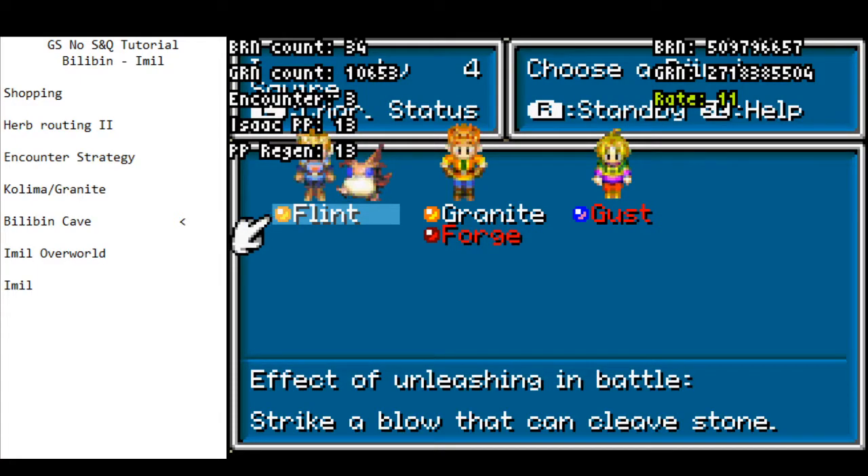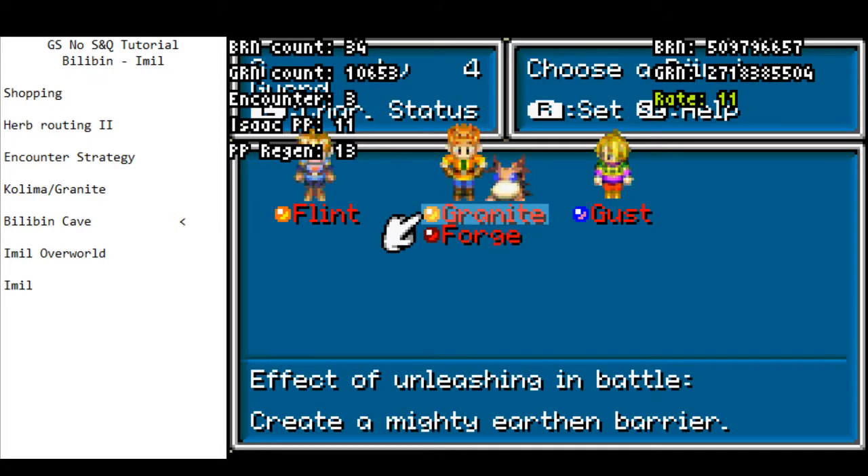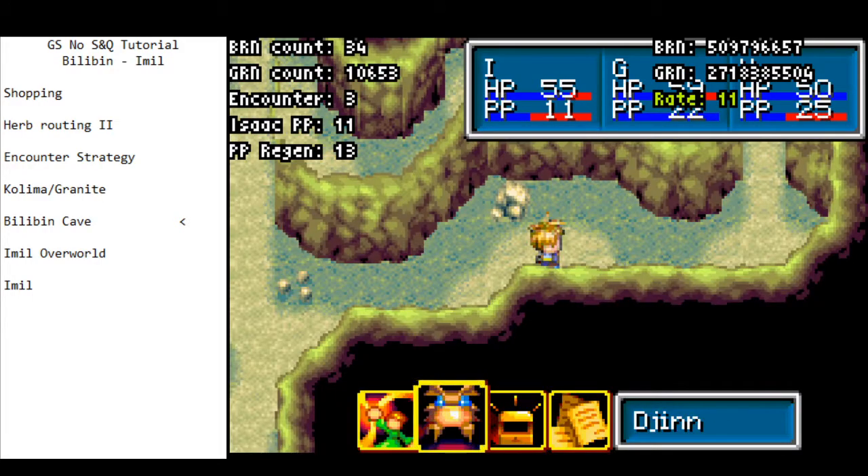The way djinn recovery works is: if you use a summon on one turn and there's an additional turn in the fight, the djinn we used would recover on the following turn, giving one tick of recovery. Usually we're going to clear fights in one turn, in which case these guys will still be on standby until the PP regen counter ticks over. In this case we actually recovered these guys, so we'll standby them again. We're going to keep standbying Ramses because it's fast, hits hard, and blows up all the encounters.